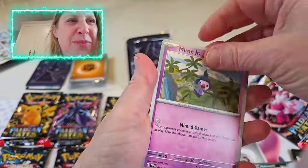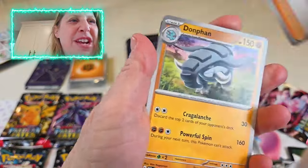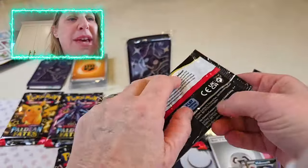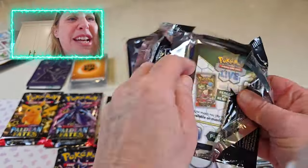Alright, where's our energy? Another trainer. Oh, that's a nice little shiny holo there. Alright, third pack. No big hits yet, but I am feeling lucky today, so I think we're going to see some good stuff.